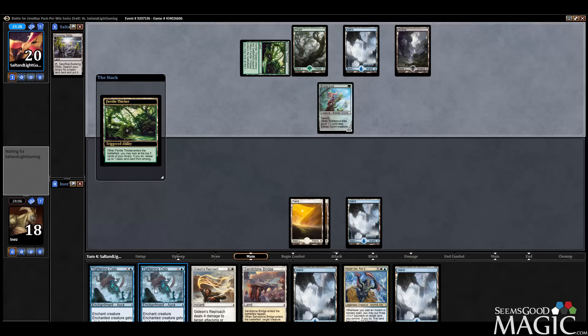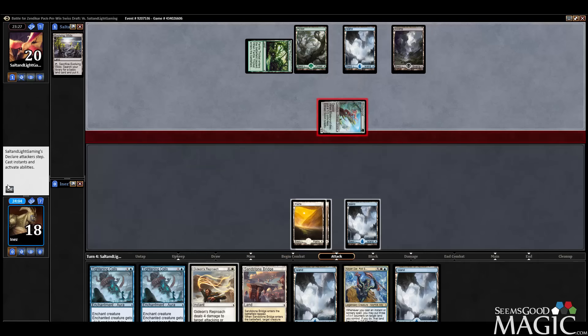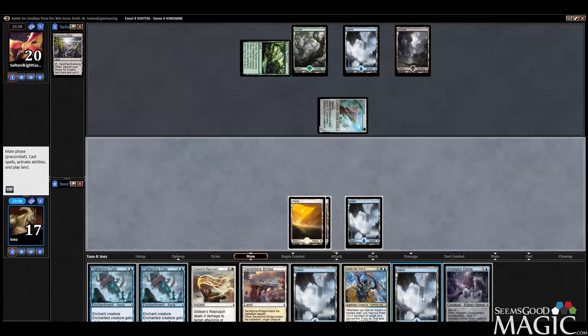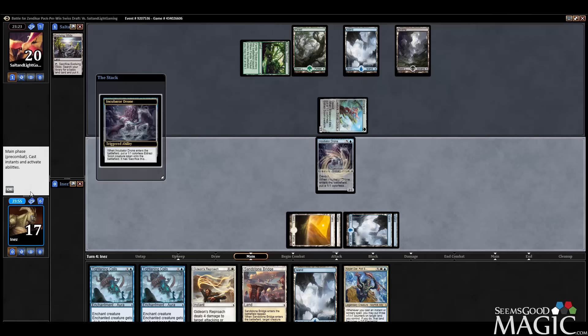So if he plays a creature here, I think it's in my best interest to play Tightening Coils on it, because Gideon's Approach is going to be better served with Noyan Dar. Really want to maximize that ability. Leaving up Spell Shrivel, I presume, but we're just going to let him Spell Shrivel the Drone here — much better Spell Shriveling that than my Noyan Dar.